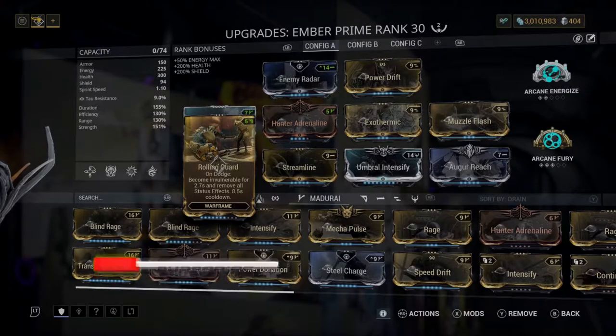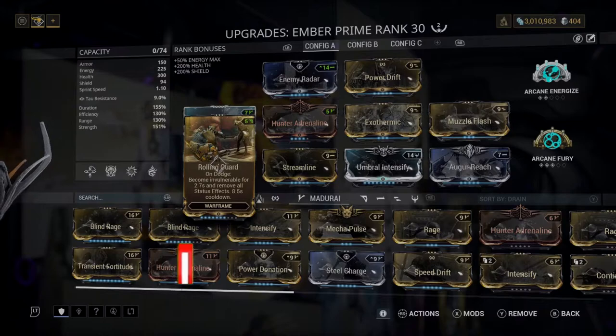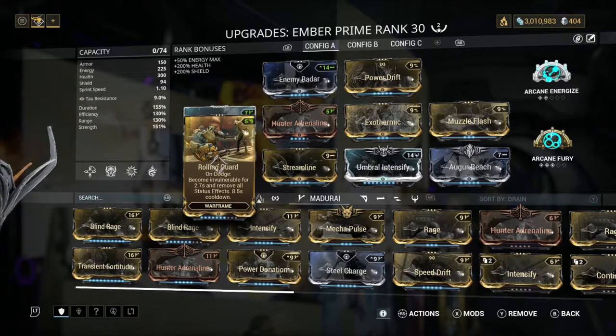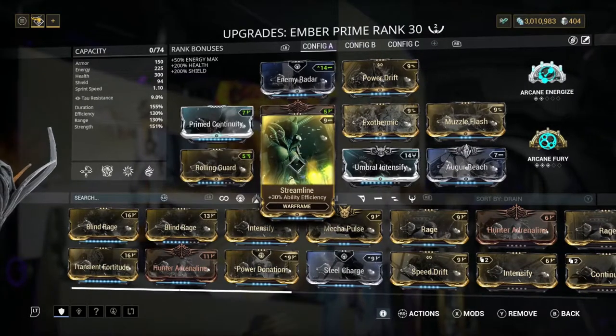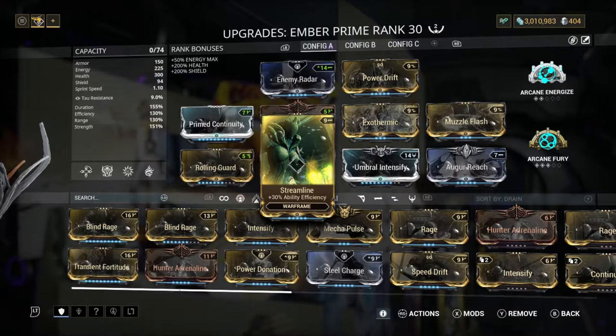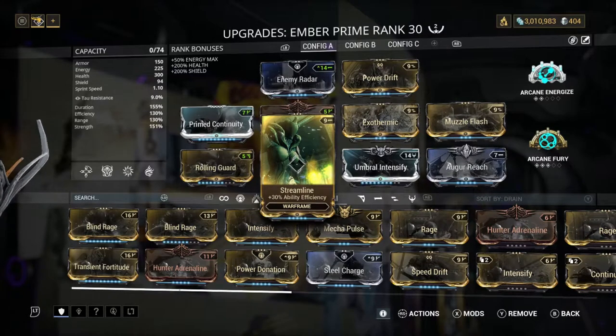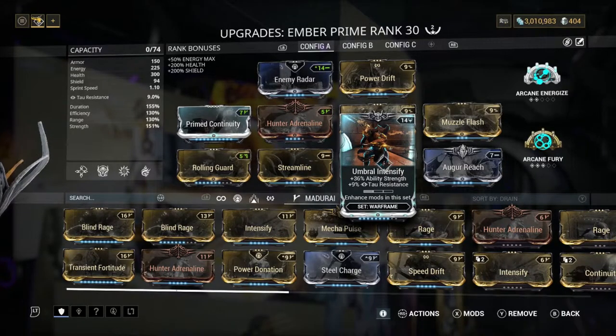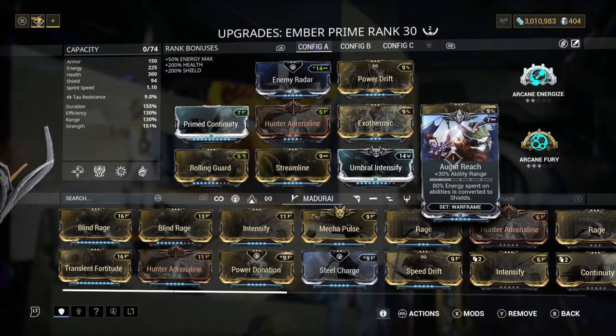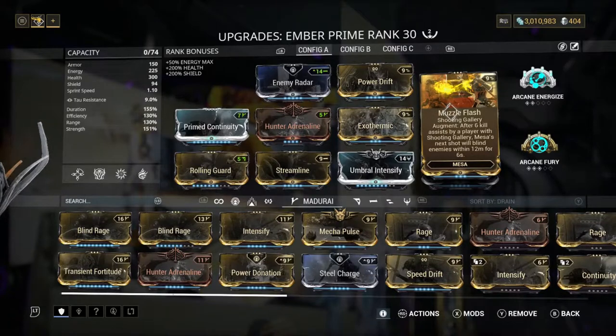Next we've got Rolling Guard — basically if we get status effects and stuff we don't need, we can just roll. If we get stuck in a bad position, like running out of energy, we just roll and we're invulnerable. Next, Streamline to keep our efficiency up. Then Umbral Intensify, which gives us a nice amount of strength. We've got Auger Reach for the range, and also so that when we use an ability we get shield back — I'll talk more about the shield in a minute.